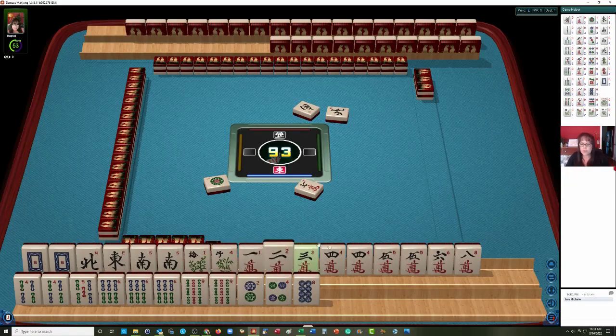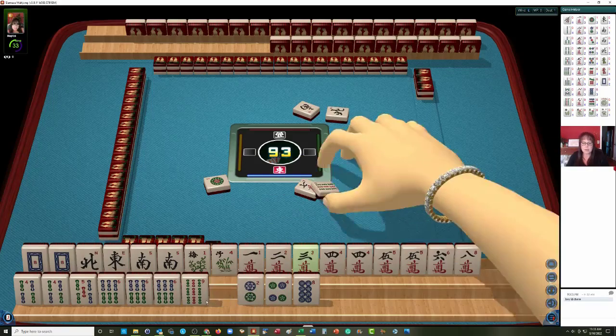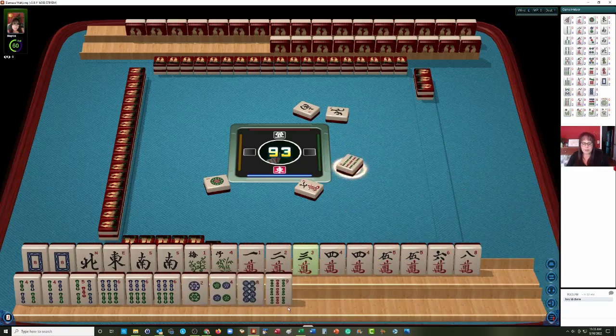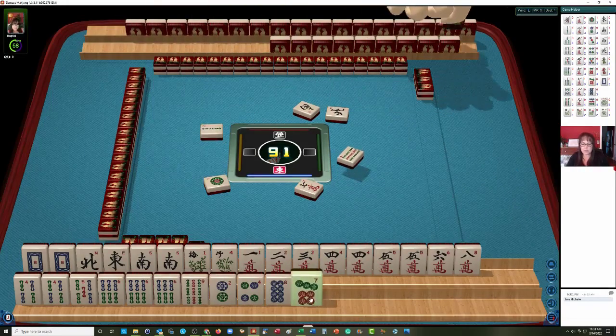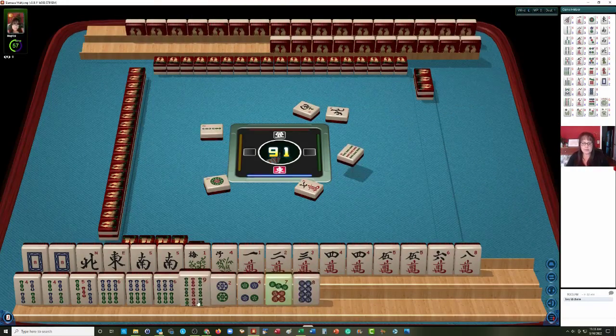We have 1 through 5 now, plus 6 and 8 — some 2, 4, 6, 8 potential in here. Pair 4, pair 4. We do have 2s. I'm kind of thinking the 9s need to go. Let's let the 9 bamboos go. We'll let the other 9 go next, because we could still maybe play a year hand of some kind. There's a 7. Let's let this 9 bamboo go.